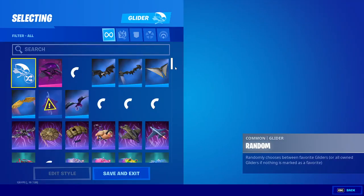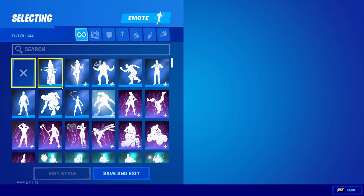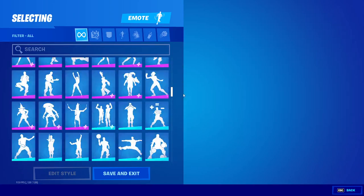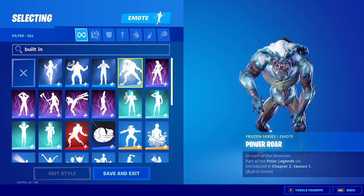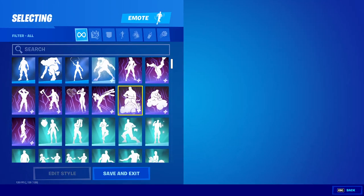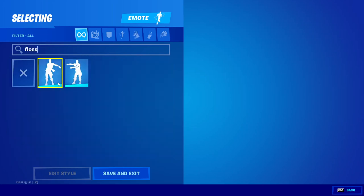You'll have all the gliders and contrails, though you don't really need to equip them since you can't see them in the lobby. You can also choose any emotes you want. If you want built-in emotes, just search 'built-in' and you'll be able to use any of them on any skin. You can also search for OG emotes like the Floss and use those as well.